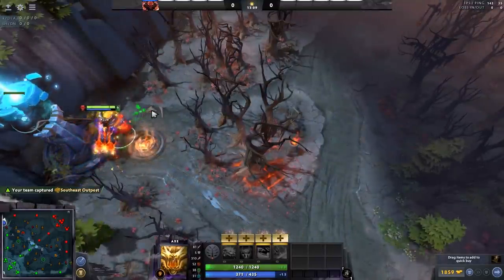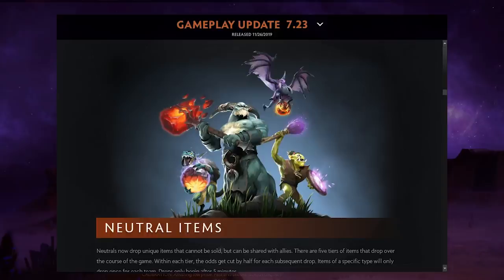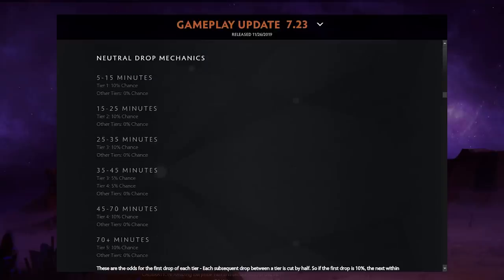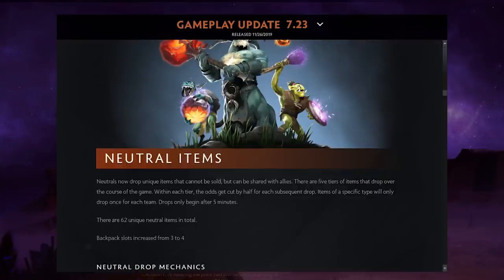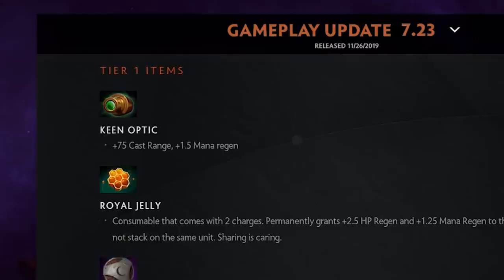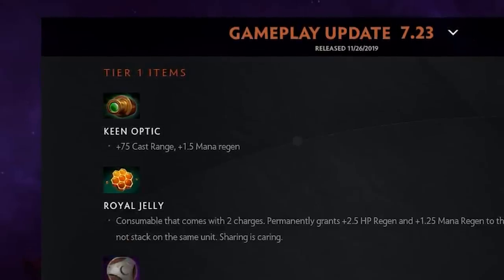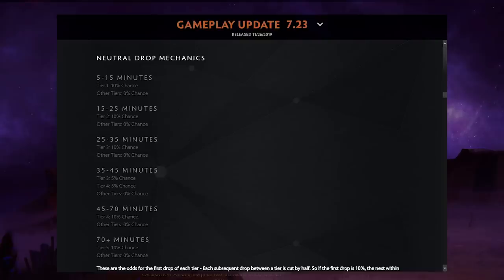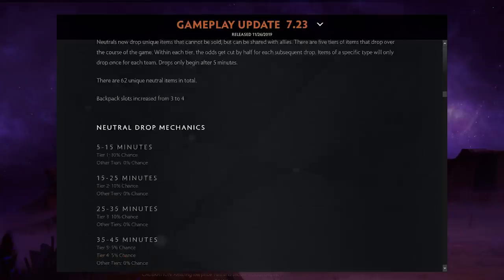Valve added neutral items that spawn when you kill a neutral camp — roughly a 10% chance per camp. There are different tier items. When you're jungling you can get these items and share them with teammates. For example, the Keen Optic gives 75 cast range and mana regen — good for supports. Also, you now have four backpack slots instead of three.